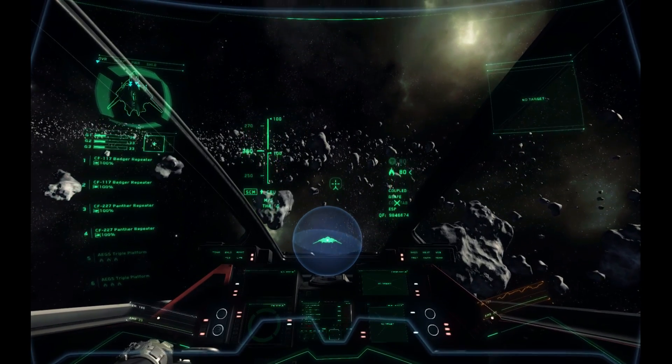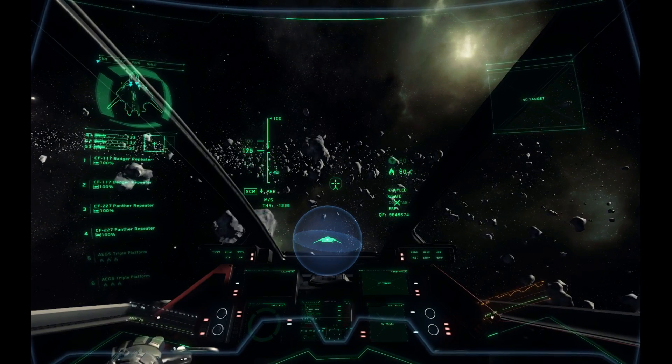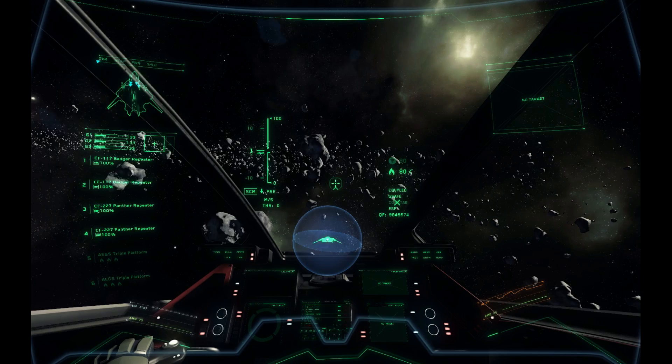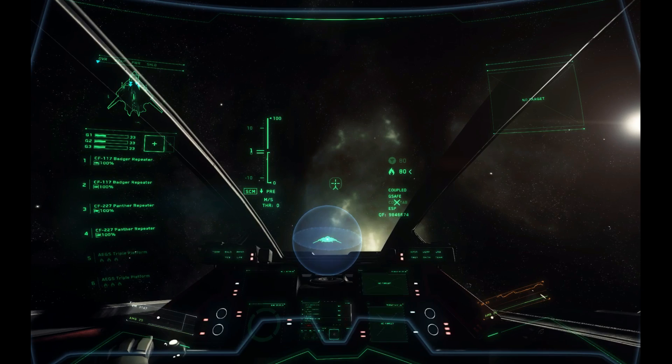I tried to stop and get out of my Sabre, and something strange happens where either myself or the ship seems to be spinning around wildly for a moment, clipping through the model perhaps. I'm not sure — couldn't really see very well, so it's hard to tell what was happening. But here we go: trying to get out, the ship for some reason starts to pitch up.